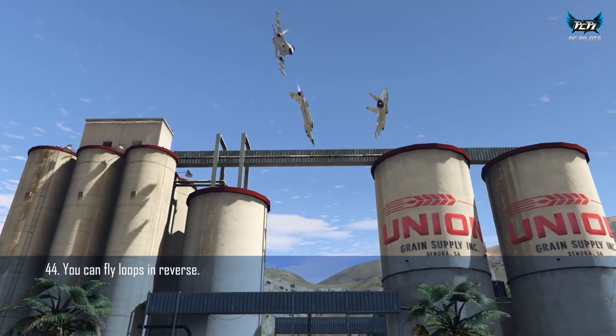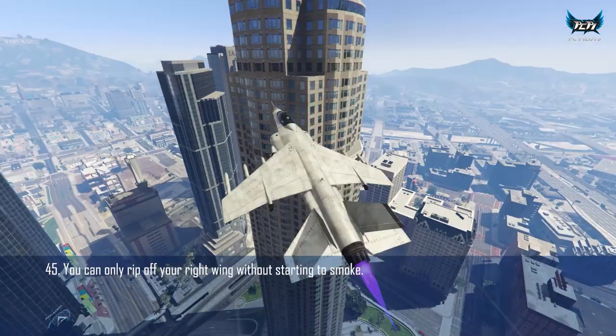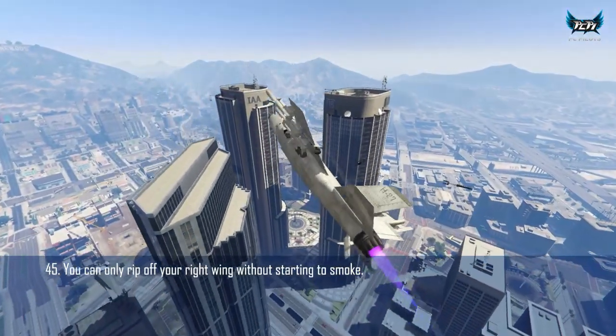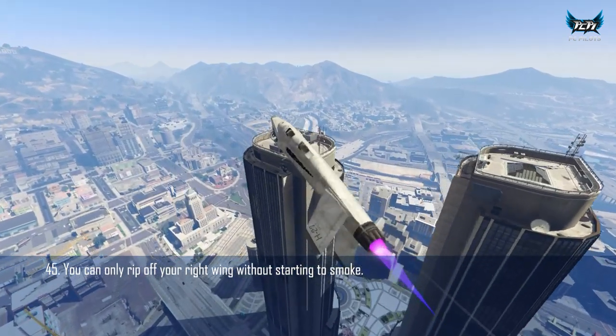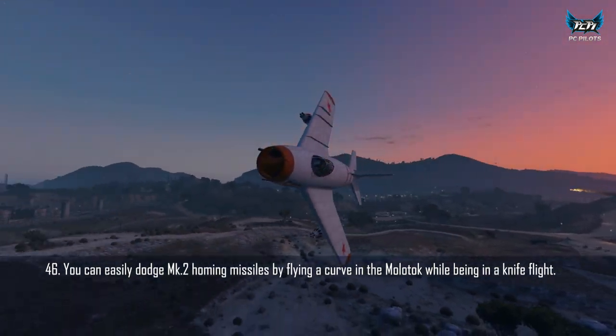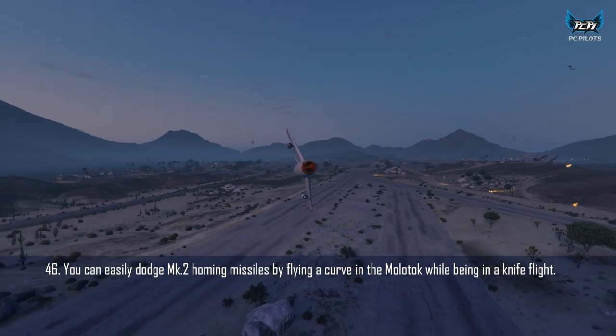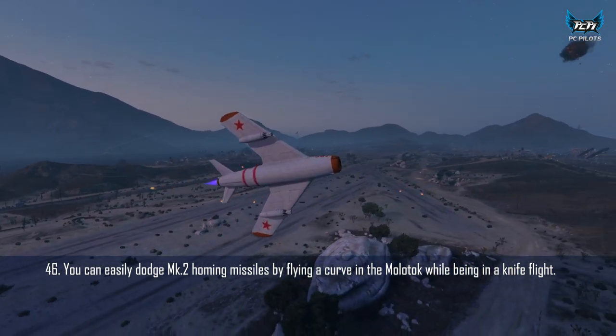You can perform loops in reverse flight. You can only rip off your right wing without starting to smoke. You can escape Oppressor Mk2 missiles in the Molotok just by getting into a knife flight at full speed and pulling completely up.